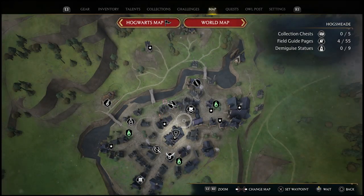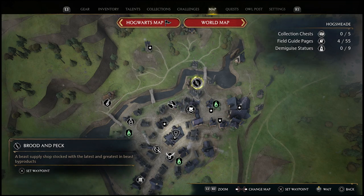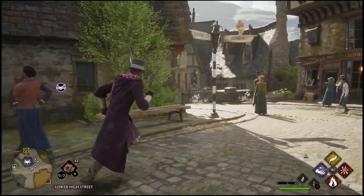To get started, open up the map, go to the Hogsmeade map, and look for the Quidditch symbol which is going to be at the bottom right corner. If you've explored most of Hogsmeade already you should be able to fast travel right next to the shop, but if not just fast travel to the closest location next to the shop, set it as a waypoint, and head over there.